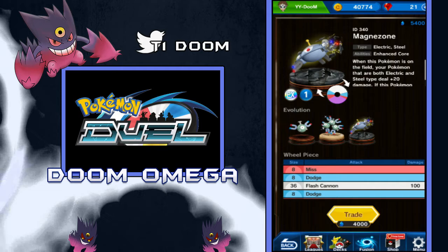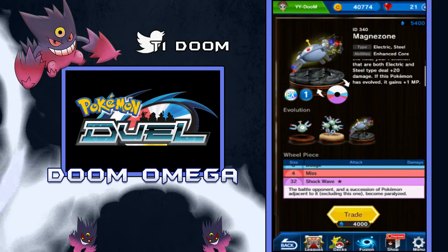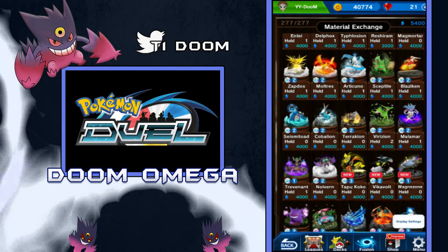Then we got Magnezone. When this Pokemon is on the field, your Pokemon that are both Electric and Steel type deal plus 20 damage — so other Magnezone, Magneton, and Magnemite are going to gain plus 20 damage. I can't think of any other Electric Steel Pokemon off the top of my head right now. But it has a 12 miss, 16 dodge, then a 100 Flash Cannon, and then Shockwave which is 32. Shockwave says the battle opponent and the succession of Pokemon adjacent to it, excluding this one, become paralyzed. So it's kind of got a similar effect to Vikavolt.